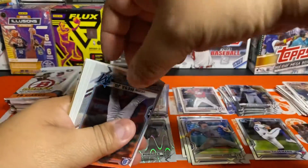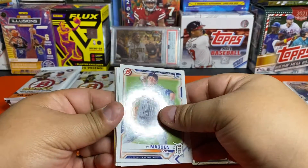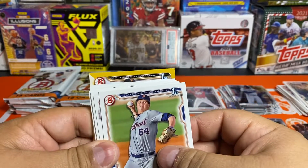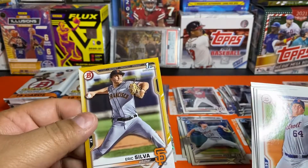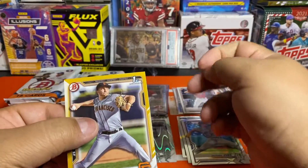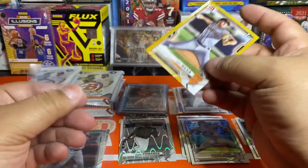I'm really curious about this other paper parallel — I haven't pulled two paper parallels out of anything. Another insert genesis, Maddox Bronze, Victor Mesa Jr. for the Marlins. And what do we have back here? A first — and it's a Giants first, so this is a win for me no matter what. Is this silver? It is — and what number are you? It's gold numbered to 50. Gold is /50 on Bowman paper.